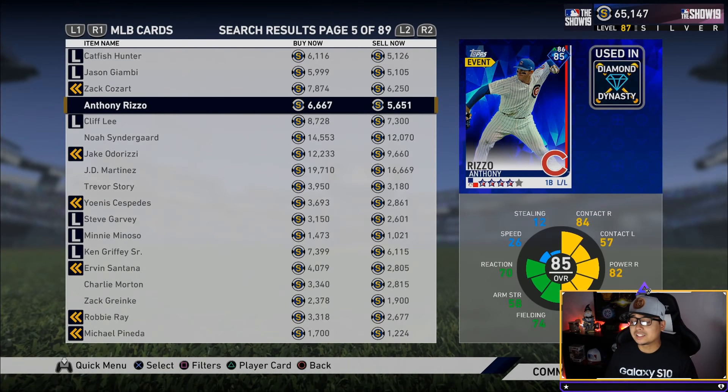Anthony Rizzo is about 6,677 stubs, or 5,651 if you're more patient. This game gives out a lot of stubs and rewards, so if you're not buying packs, stay away from them. I spent over 100,000 stubs on packs yesterday and didn't get anything. Invest in players and just be smart about your stubs — you're not gonna have a problem grabbing the players we mention today.